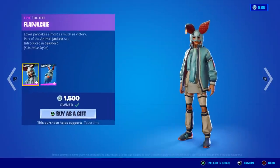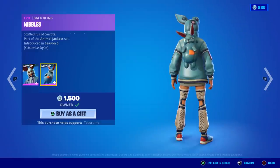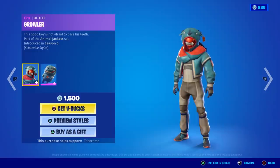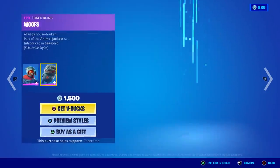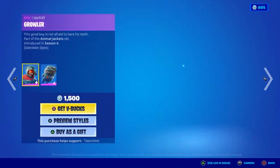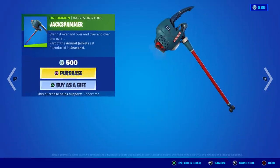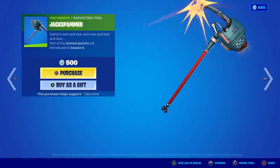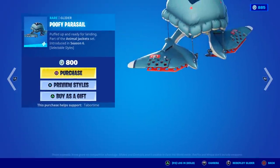Flapjackie — I love this one because of the secondary black and white style. Let me show the Growler Bop — black and white, love it. This skin gets a black and white style as well, super cool. Jack Spammer — as much as I love the name, it's just not the best pickaxe. Same thing for the Poofy Parasail — it has a secondary rabbit style but it's just not the coolest.